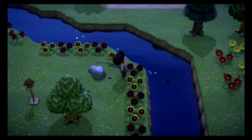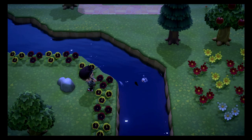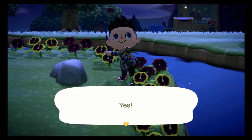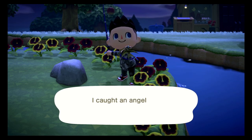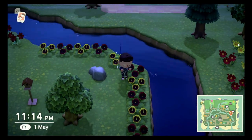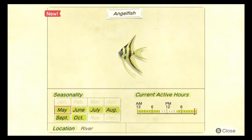To kick things off in the river, we are starting with the angelfish. The angelfish can be found between May and October, and like the catfish, this fish can be found between the hours of 4pm and 9am. It is small — a size 2 — and it is fairly uncommon, so it's one of the rarer fish we can catch in the river, but you should not have an issue with it.